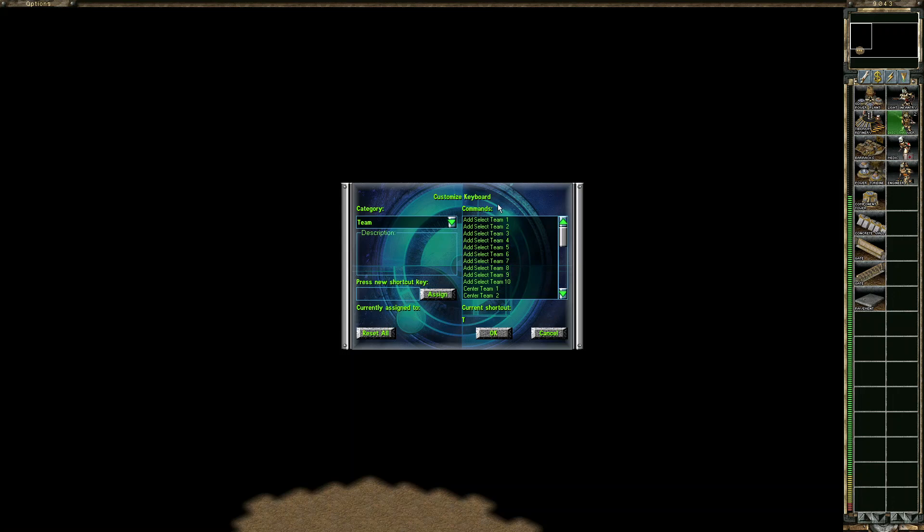To assign a hotkey, click on any key you want — for example, Select One Less. Click here, say I want minus the Y. It shows you what it's currently assigned to — it's already assigned, so it just tells you.